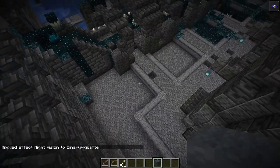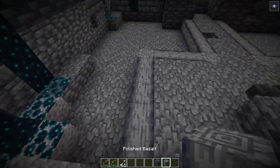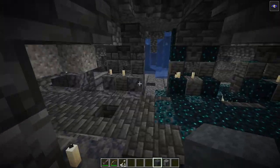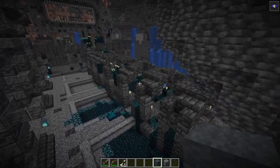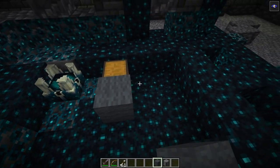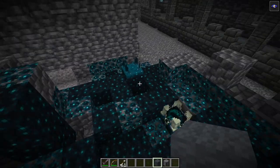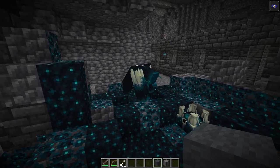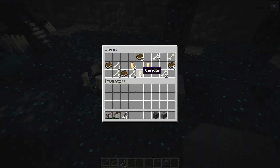Now this is a different area. We have smooth basalt and polished basalt here, and some interesting looking pillars or towers, and a little bit of a different hallway compared to the others. I also spotted this room and just want to check it out because it looks a little bit different. More books, bones, and candles.